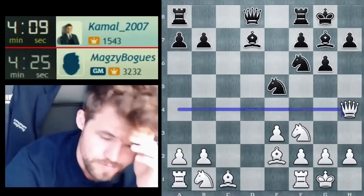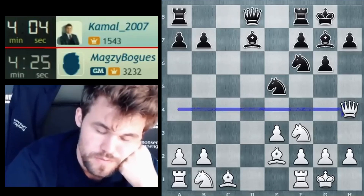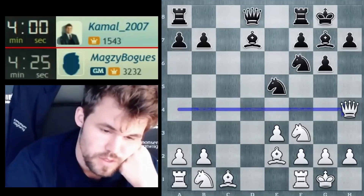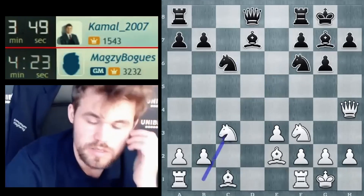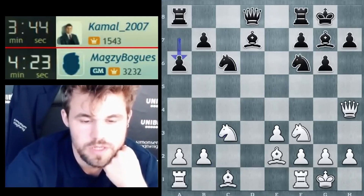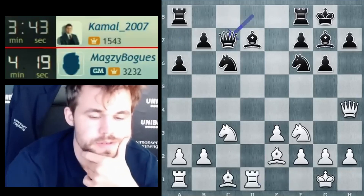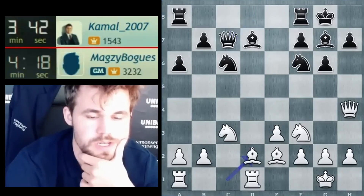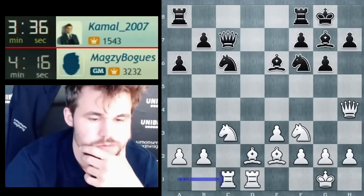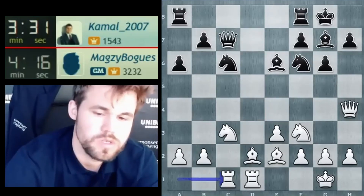Although my development is a little bit behind here, I don't think it's gonna matter. I think I'm still a pretty sound pawn up. D5 was a very good move that he played — that has to be said, quite ingenious. Knight c6 is a logical try, keeping the pieces on the board when you're material down.